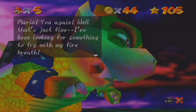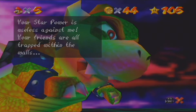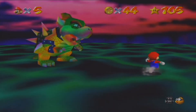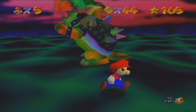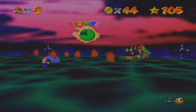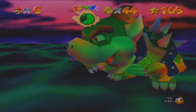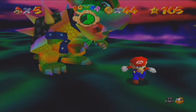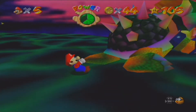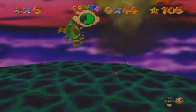Man, he's so colorful. [Bowser:] 'Mario, you again? I've been looking for something to fry with my fire breath. Your star power is useless against me. Your friends are all trapped within the walls and you'll never see the princess again.' Let's do this! I really got sweaty hands right now. Oh, that blue fire — I didn't know that was a thing. Come on, let's go! Nice! I think we only need two more hits.